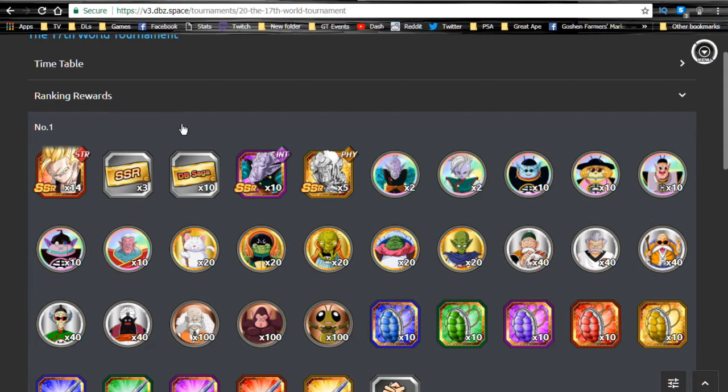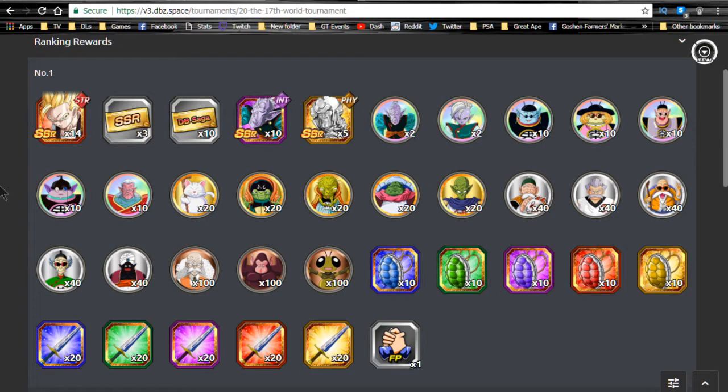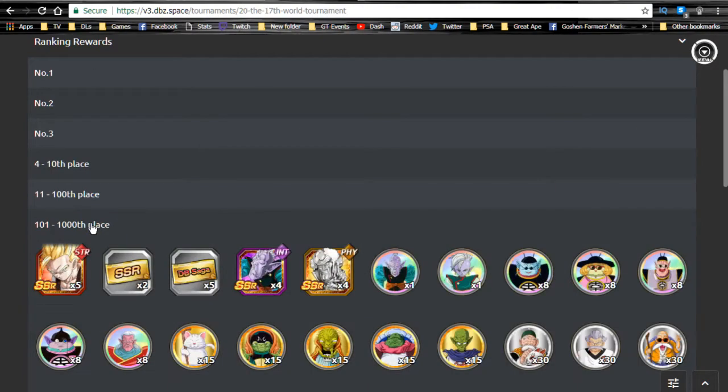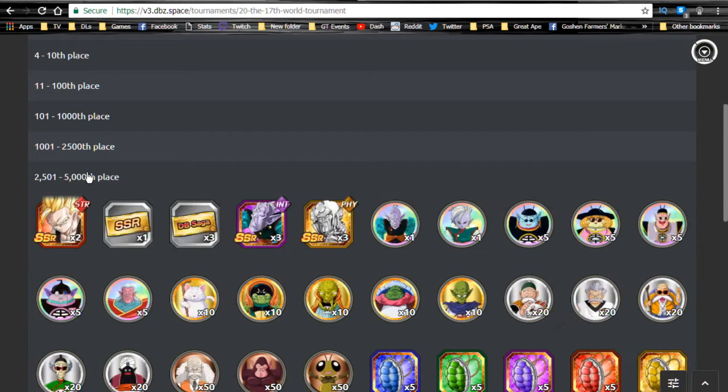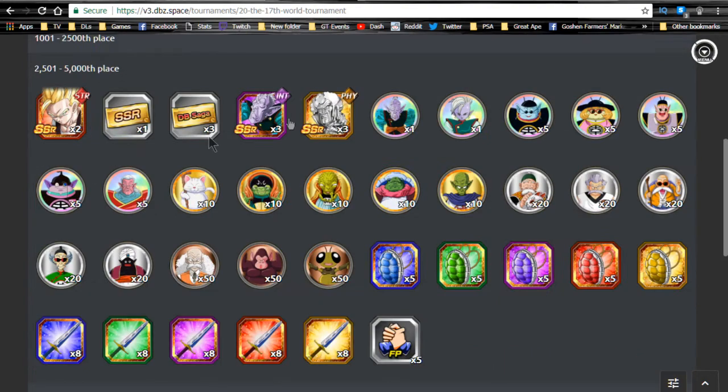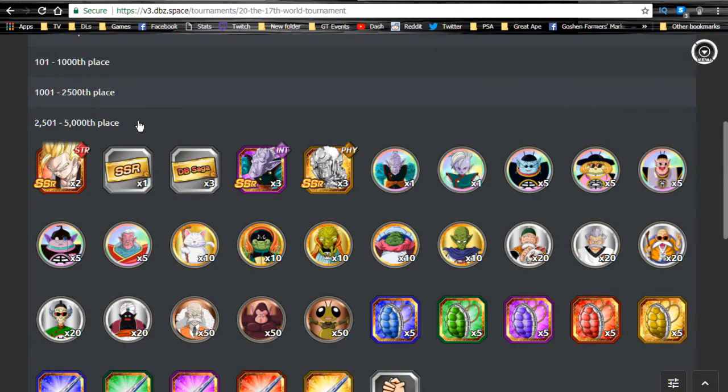Since he's a support unit, you don't really need to max him out. Plus he has a semi-farmable card — he's polo-summonable from any type of banner as an SR. There are two different variants you can feed into him. I believe the reward threshold where you can still get him is the hundredth to thousandth place bracket. Since he's support, you don't really need all the dupes. Myself, I'm probably going for top five thousand.